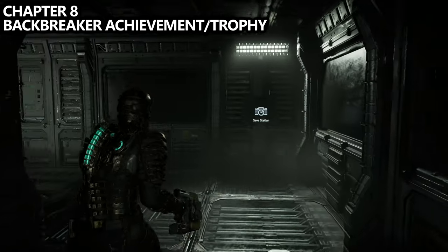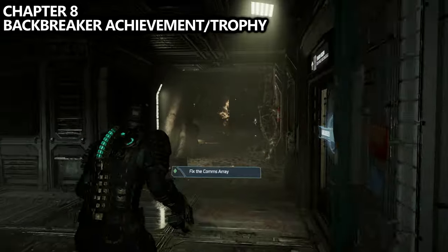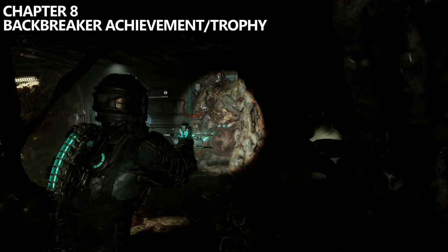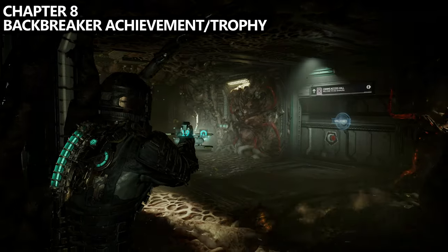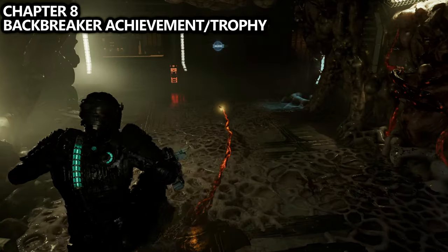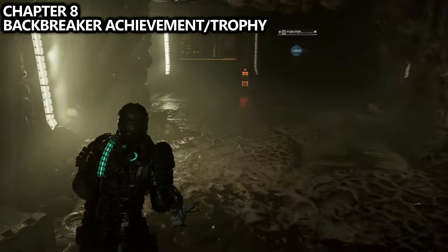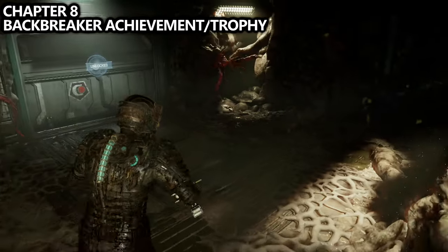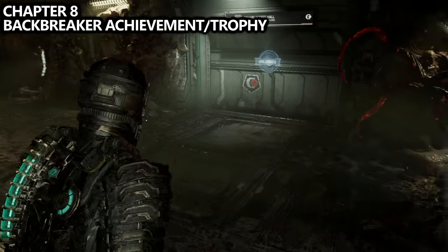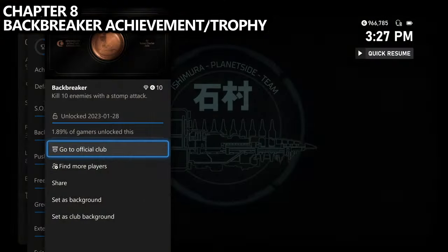Continuing following the main path on your way to fix the comms array, just after this corner there is a door, and on both sides of it are enemies stuck in the wall with tentacle arms — I believe they are called Guardians. This is a great opportunity to grab the Backbreaker achievement, which is for getting 10 kills using stomp attacks, as these enemies launch an infinite amount of smaller enemies you can kill in one stomp. You'll need 10 of them to unlock the achievement or trophy, and these are one of the only enemy types that count.